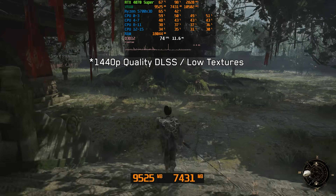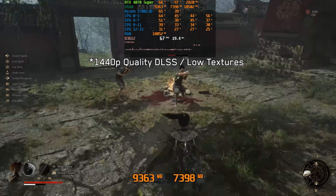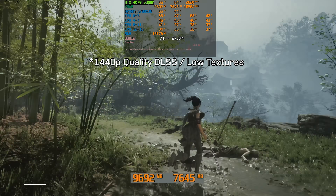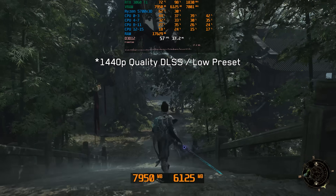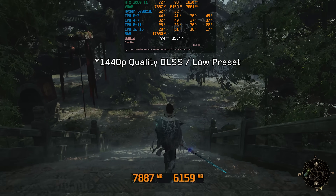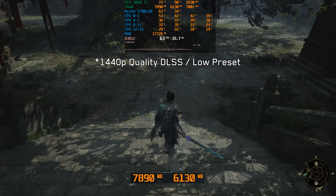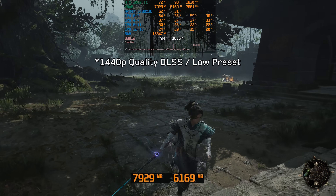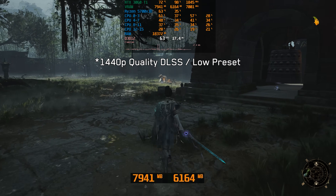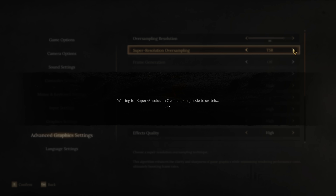Even at 1440p with DLSS set to quality and textures on low, the game consumes over 8GB of VRAM. That's bad news for the RTX 3060 Ti, because with DLSS quality and everything on low, it's already clear that 8GB of VRAM just isn't enough. So making this game run well on the 3060 Ti is going to be challenging. Let's see what we can do to make it work, starting with upscaling.